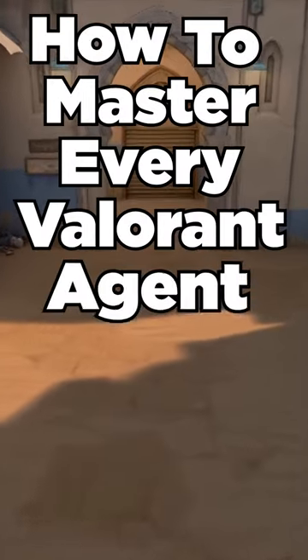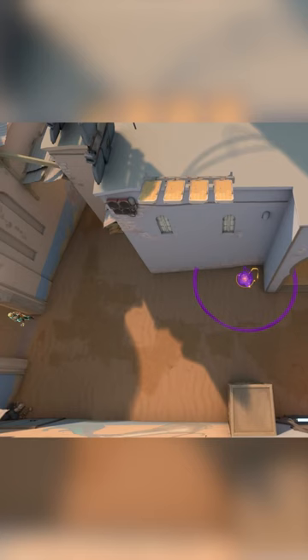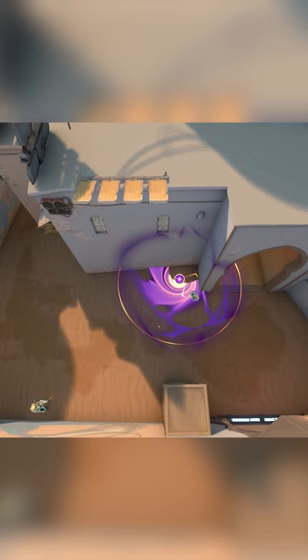How to master every Valorant Agent in under a minute. Astra's suck also works on Raze's boom bot, so if her Raze is using a boom bot, you can make her waste it with a well-placed gravity well.